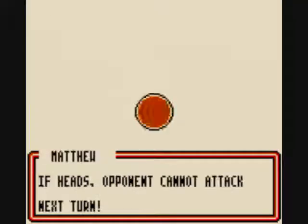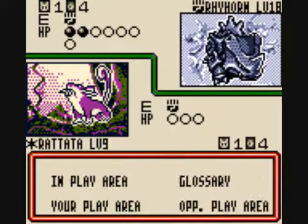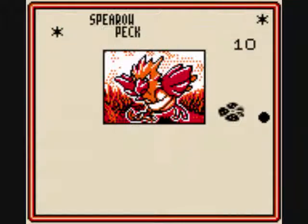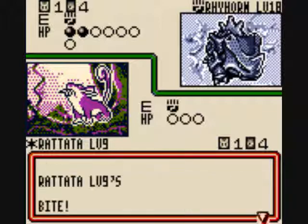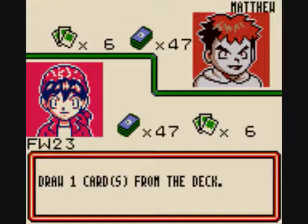Fighting Energy to his Rhyhorn. Uh-oh. I can attack next turn still. Got a Fire Energy. Let's look at Spearow. Let's just pass. I'll keep my energy though. Rattata, fight! As far as coming up, Fire Wizard. Leer fails again.